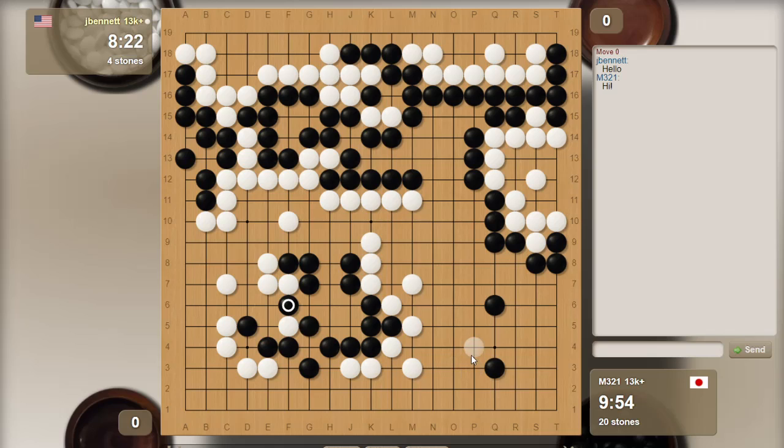I should reduce over here - build my stuff and reduce his stuff on this side. Let's push in here and then descend. I want to be alive on the side here, get as much as I can on the side. If I cut here, he's going to... yeah, the cut doesn't work. If I cut here, he cuts here and these three stones are dead. I assume he's eventually going to have to come back and protect these cuts. An unexpected reduction there - yeah, he's good with the reductions. Or maybe I'm just leaving too much behind.